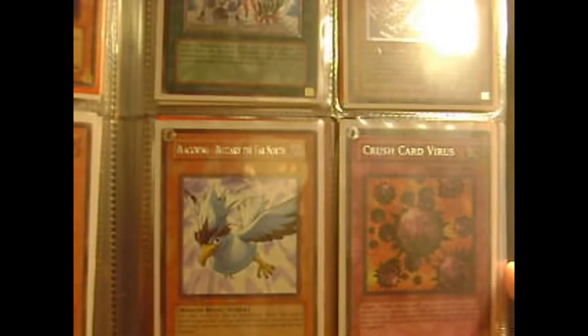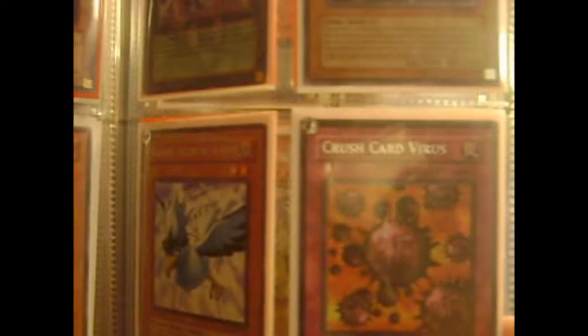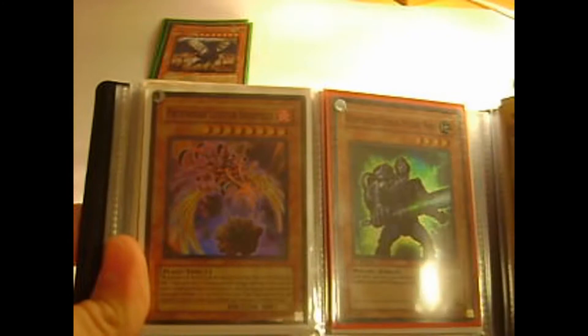Two Beast Strikers. Anti-Spell Fragrance. Vampire's Curse Ultimate. Ultimate Fifth Hope. Ultimate Super Ancient Deepsea King Coelacanth — something like that. Blackwing Blizzard the Far North. Crush Card Virus, Turbo Pack. A Super Armageddon Knight, two Rare Armageddon Knights. Level Warrior. Swallow's Nest. Strike Ninja. Stardust Dragon Assault Mode. Monster Reborn from LOB. Phoenixian Cluster Amaryllis. Reinforced Human Psychic Borg. Doomsday Horror. And Limit Reverse from Crimson Crisis.